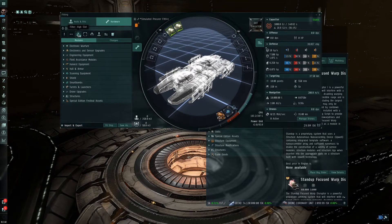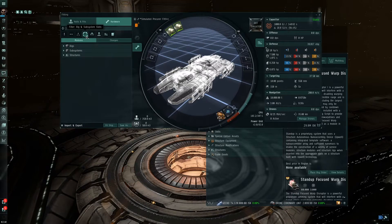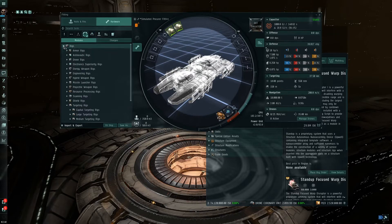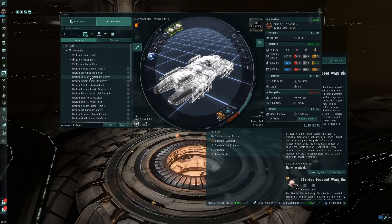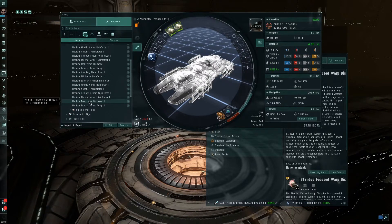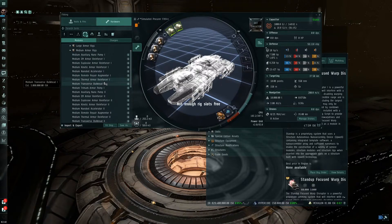Next, let's throw some rigs on it. You can click Rigs here or type in what you want. We'll go with Medium Armor Rigs — medium because that's the size of this ship. We put on a Medium Transverse Bulkhead, another one, and another one. Just be aware that once you've bought and installed a rig, you can't change these out — they are stuck here. The only way to get rid of them is to destroy them and pay for another one.